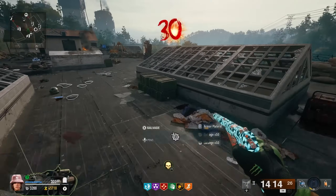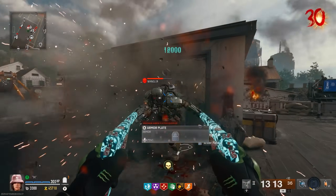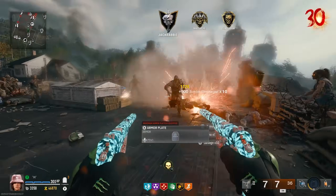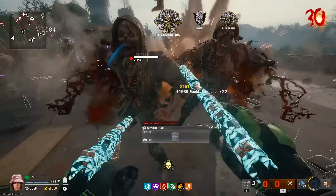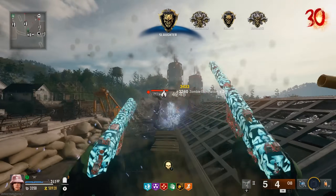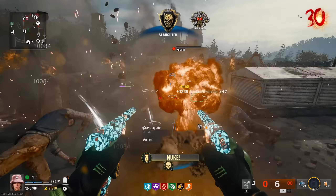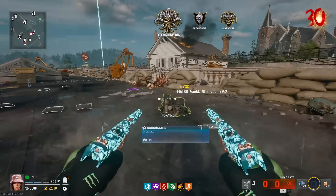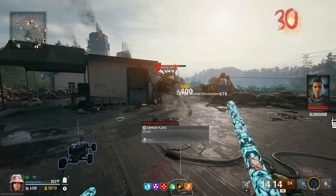On to round 30. That took us literally 52 seconds — you're kidding me. It's about a minute per round. Of course, no mega or anything — megas might take a bit longer, but you don't need to kill those to get through the round. Try to avoid the nukes if you can, just to maximize the amount of kills you're getting, because kills equals more XP.